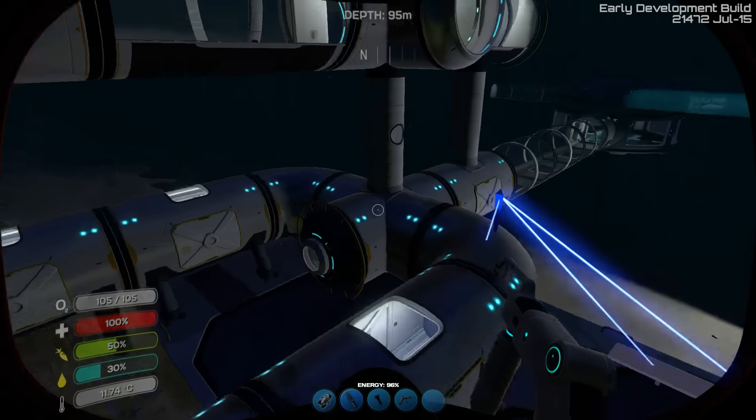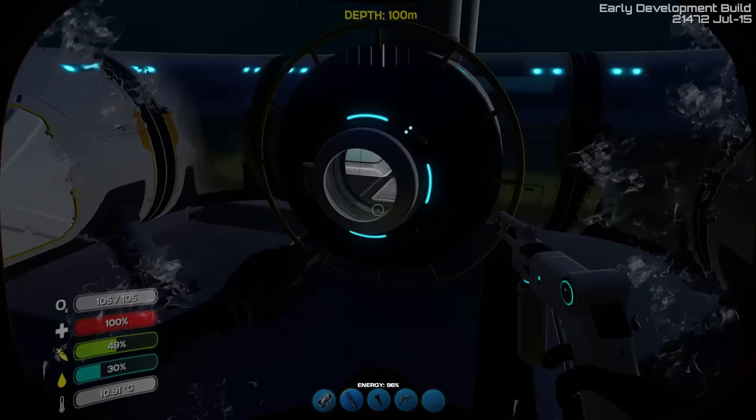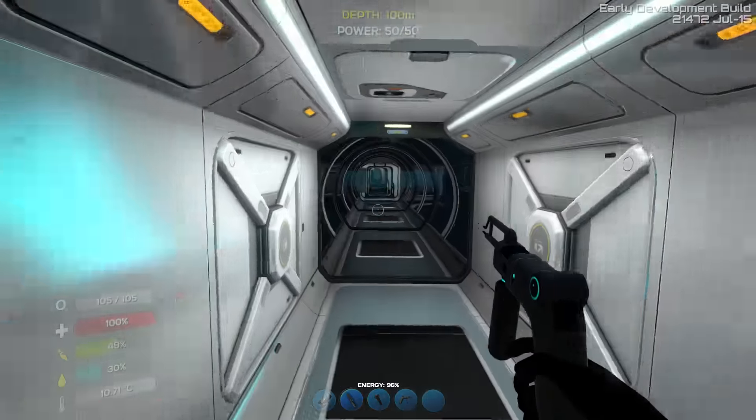That's the only two big bugs I've seen testing this thing for the past hour. The sea base — if you fall off the moon pool, sometimes it will think you're still in the base. And the fact that the thing's still flooded. Those are the two main problems I see. The bench is also a problem, but just don't sit on it for now. That was my test base.